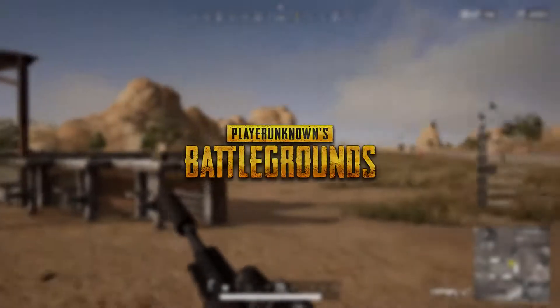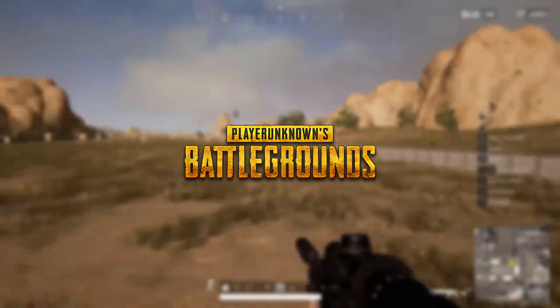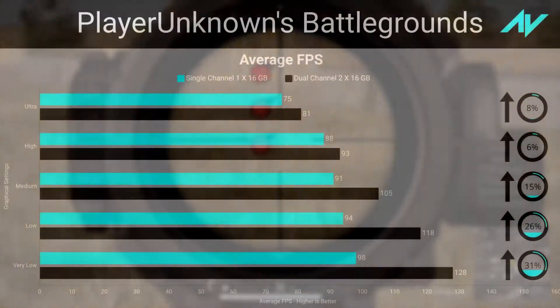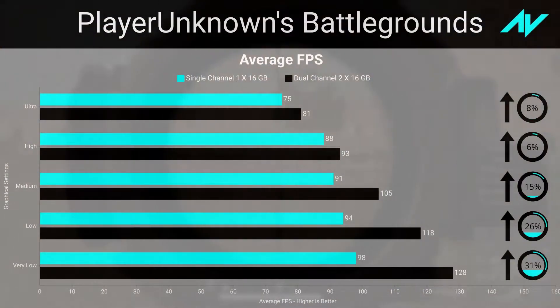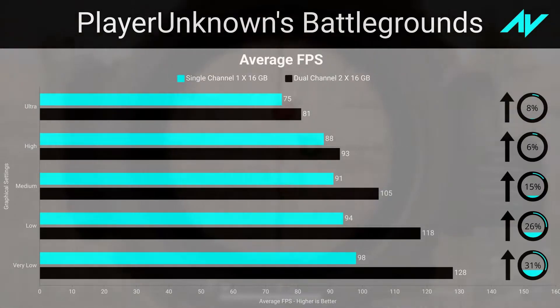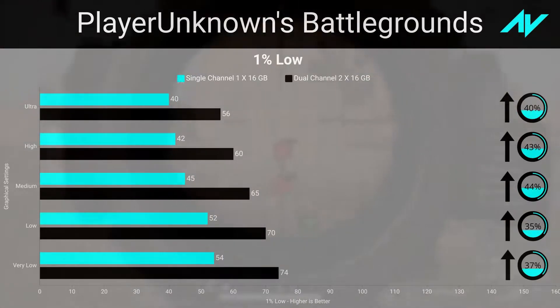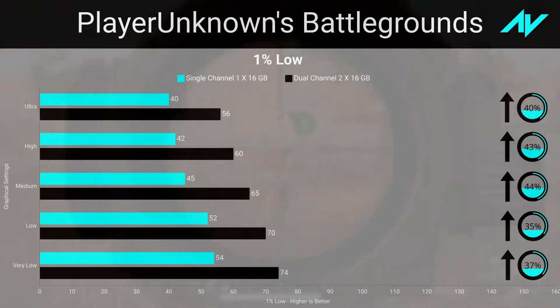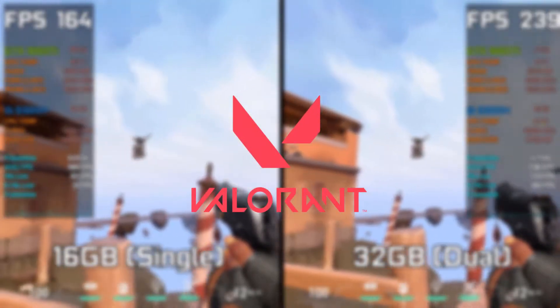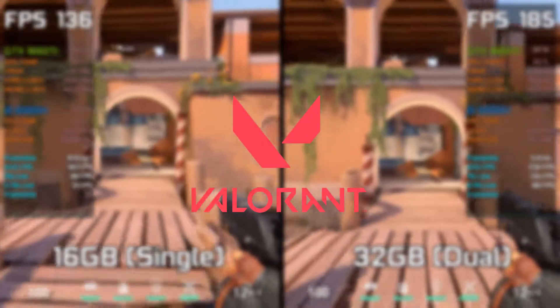PUBG was tested in training mode following a similar path and performing similar activities. Being a GPU-bound title, the game only saw an increment of eight percent in average frame rate, but a significant 40 percent increment in one percent lows, making the game run much smoother. Lowering the settings raised performance further. The system used around nine gigabytes of RAM in single channel and almost eleven in dual channel.